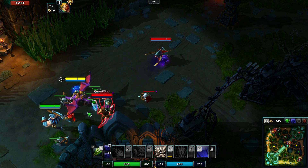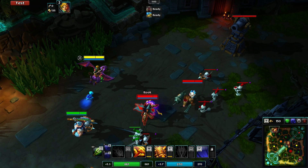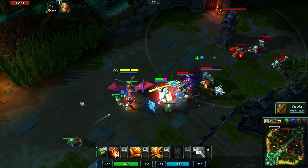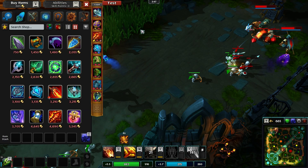Then at level 2 you pick up your first point in Zydeck Charge. This is a gap closer that also comes with a handy stun. You won't be putting any more points into this skill until the late game as it's pretty damn effective with just one. The range is really nice and it makes it useful for both initiation and escaping, and once you get your ultimate at level 6 it becomes a vital part of the perfect setup.